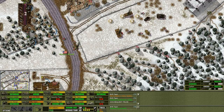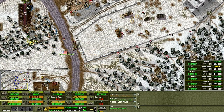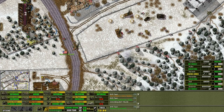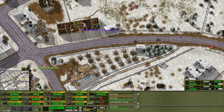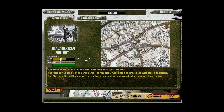Somebody's firing their machine gun at us. How about this, huh? How about this? Oh, you lost your aim - you can't aim at anyone now, oh poor you. Alright, from this position you will move to this position here, then move over here and see what you can find out. You're going to be sort of a scouting unit. Don't worry, we'll cover you. The battle ended - the Axis forces were destroyed or routed. The Allies gained control of the entire area. The Axis forces were unable to retreat and were forced to disband. The Allies won because they controlled a greater number of crucial victory locations. We actually secured Luxembourg!